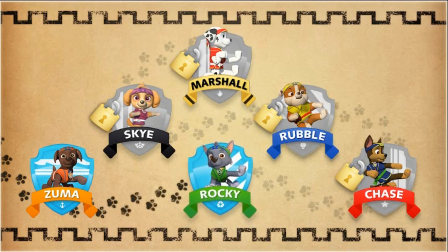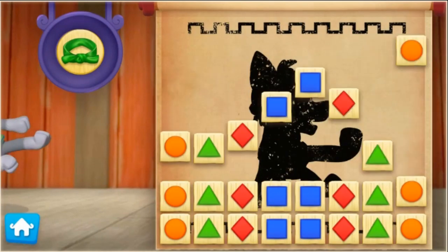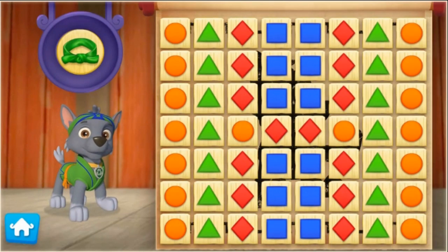Now let's help Rocky practice his Pup-Fu moves to earn his green belt! Let's pup to it! Help Rocky earn his green belt — keep breaking groups of boards that are the same color.